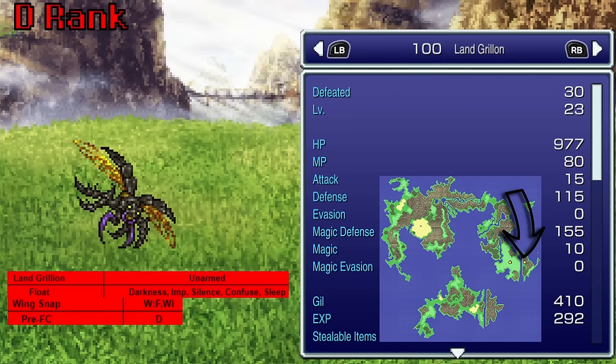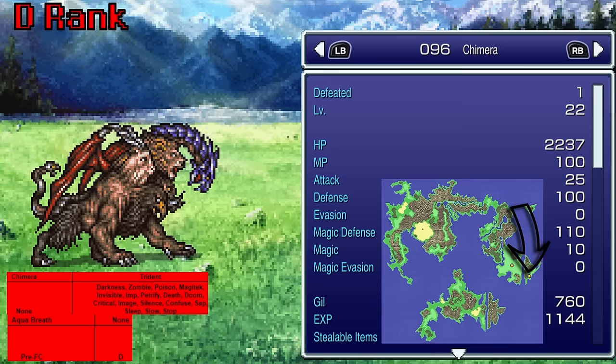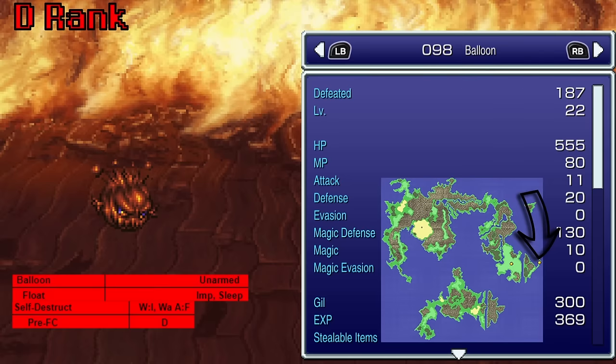Langerillion, found on the mountain by Thamasa, uses Wingsnap — essentially just inflicting Berserk on something. Intangir — everyone likes to grind on him — gives us Transfusion. Oh good, another way for Gau to die. At least he has Haste so Gau can die faster. Chimera, found on the Thamasa continent, uses Aqua Breath — lots of status ailment resistances but that's pretty much all that's special. Bonicon, also by Thamasa, uses Sticky Goo — we've already learned we don't like Sticky Goo. Balloon, found in the Burning House, uses Self-Destruct — another way for Gau to die. Adamankari, on Thamasa Island, uses Acid Rain — deals poison-water dual elemental damage, inflicts Sap on all enemies, spell power 25, hit rate 100, ignores split damage.